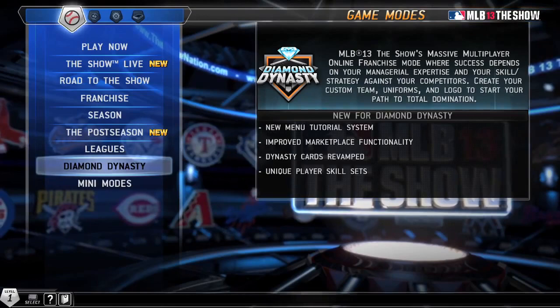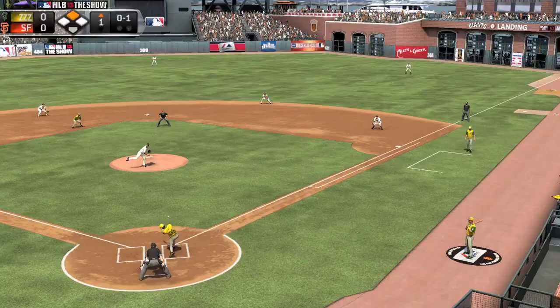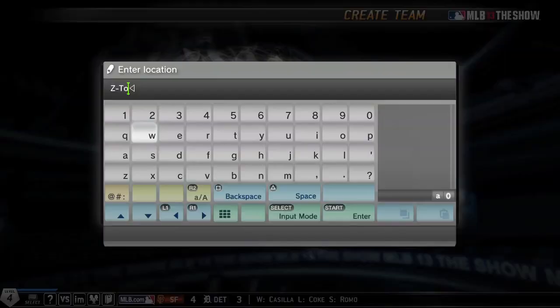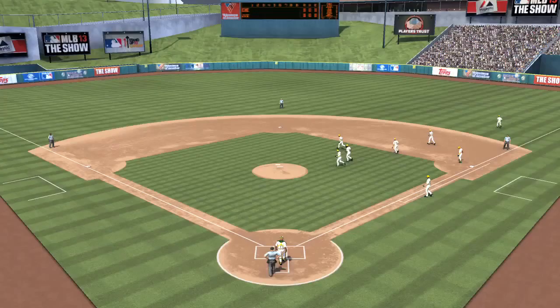Diamond Dynasty is a mode that juggles aspects of team management, player progression, and a lot of online competition with tons of creative freedom. You create your team from scratch — everything about that team. You can customize anything from their location, their name, colors, and very specific logos.